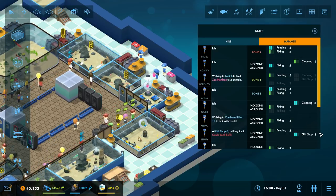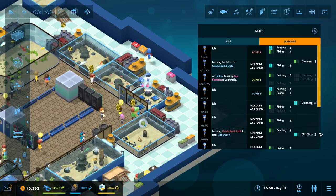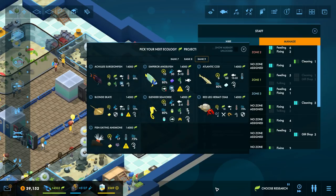Another suggestion that someone made was to fix the positions of these roles on the staff management tab, and I've done that now. Cleaning, regardless of what other skills the person has, is always in the top right corner, and feeding is always the first. So it makes it a little bit easier to spot things.